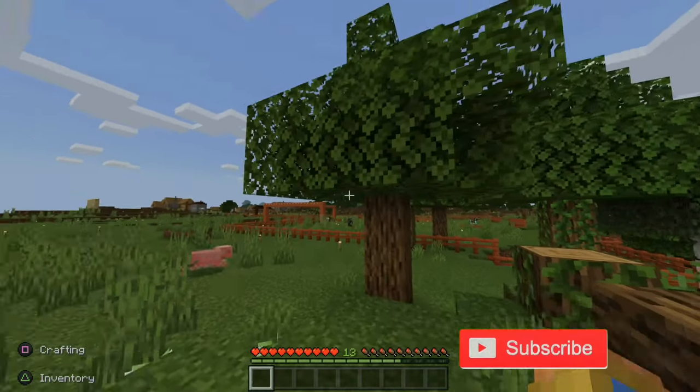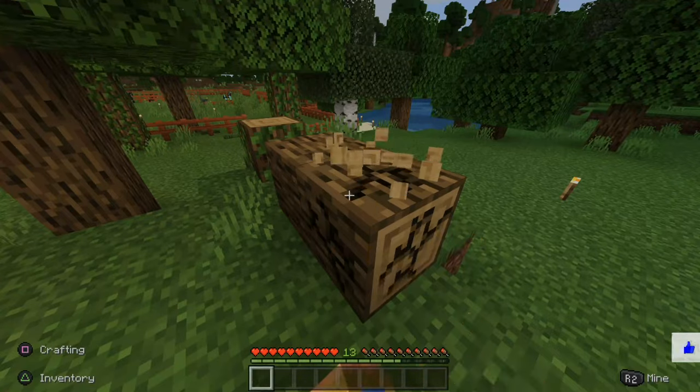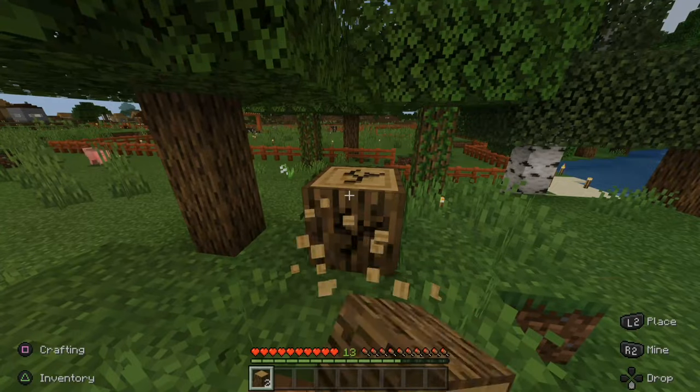Here's some logs and here's a tree. Let's go ahead and get some wood. I'm going to hit this with my fist and gather some wood. Now I have two wood.